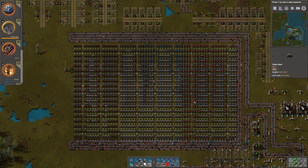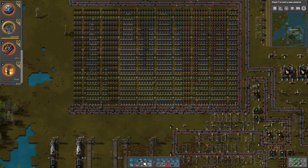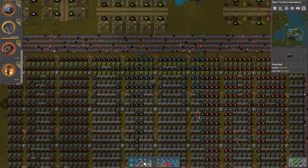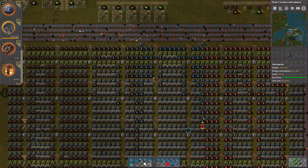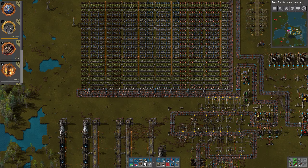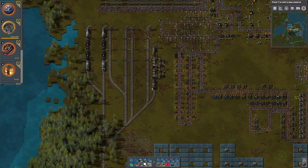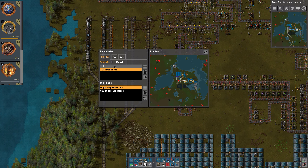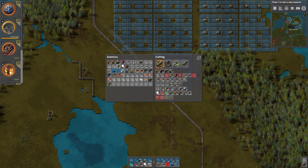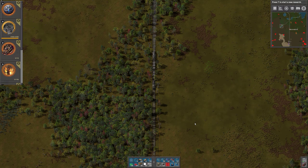That should hopefully be enough to smelt. I'm changing my mind - I want both of them, and I'm choosing the ones with the most amount of iron. While that is being handled hopefully automatically, let's go into the train and go to oil station one. Down there we do have more storage tanks and more pumps, lights and power poles - that means we can set everything up down there as well.